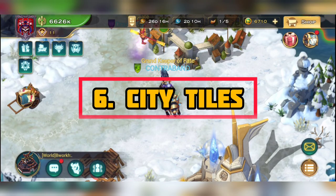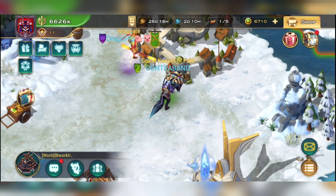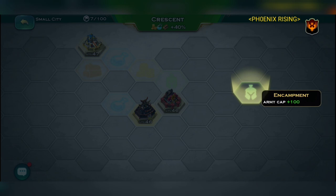For the tile method: go to the map, find a city tile, and occupying it will increase your gold supply by a little bit. If you have your research maxed out it's going to give you an extra 8 to 10 gold supply cap.